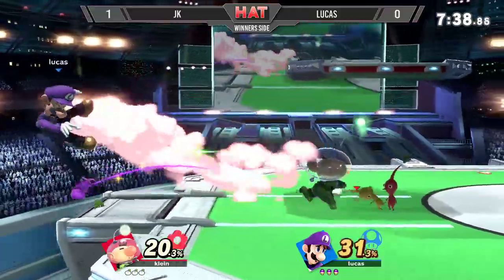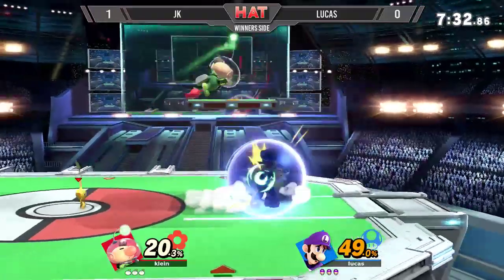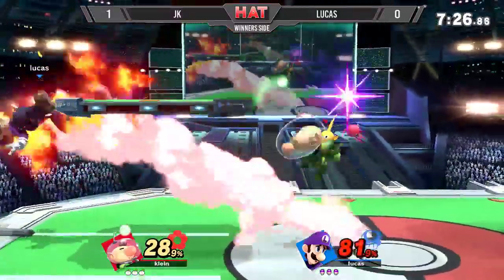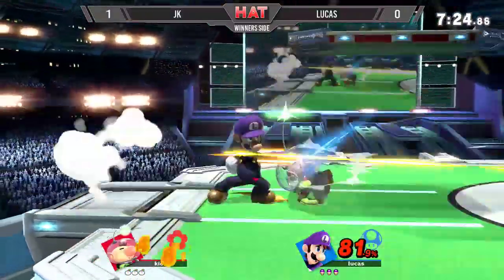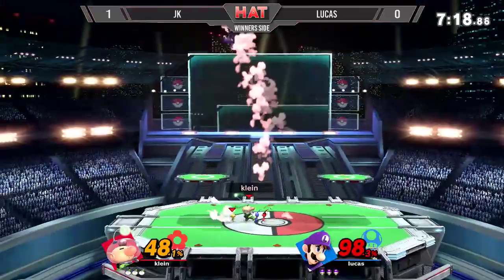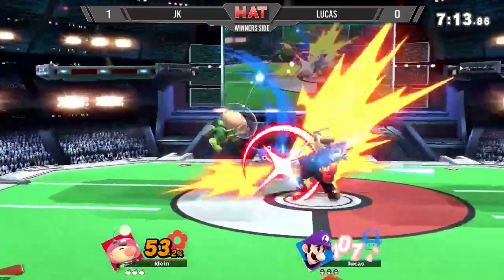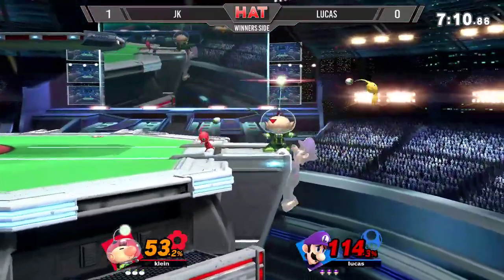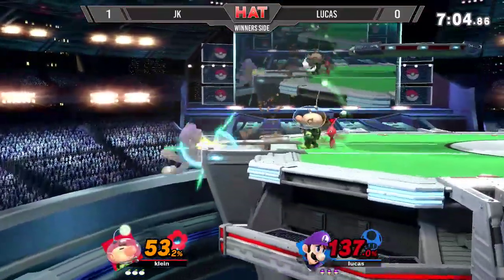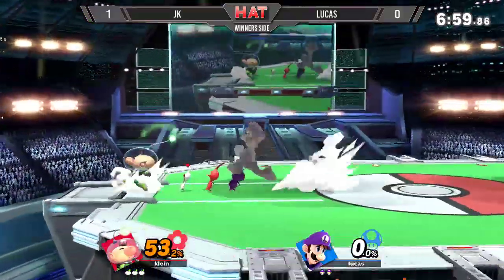We're getting some good aggression from JK's Olimar. I've been talking about how he's walling Lucas out, but it's not like he's just turtling and throwing Pikmin the whole time — he's doing aggressive zoning, which is riskier with Olimar but the payoff can be so much higher. Lucas is already at 114, and JK has a red Pikmin — no longer yellow — so the red will be enough to take that stock. Such a fast move, that red forward smash.